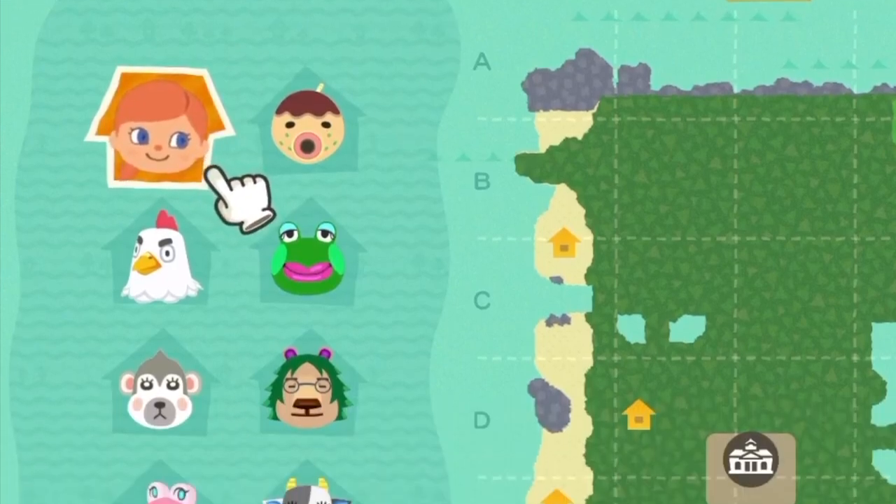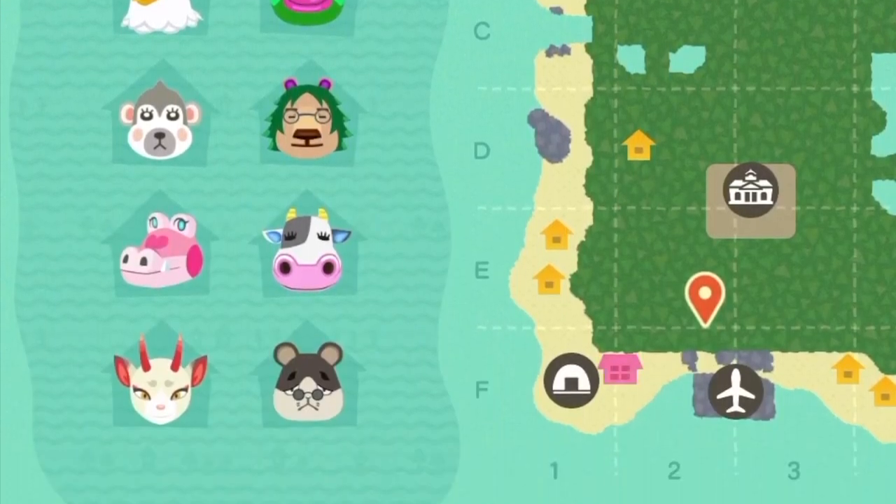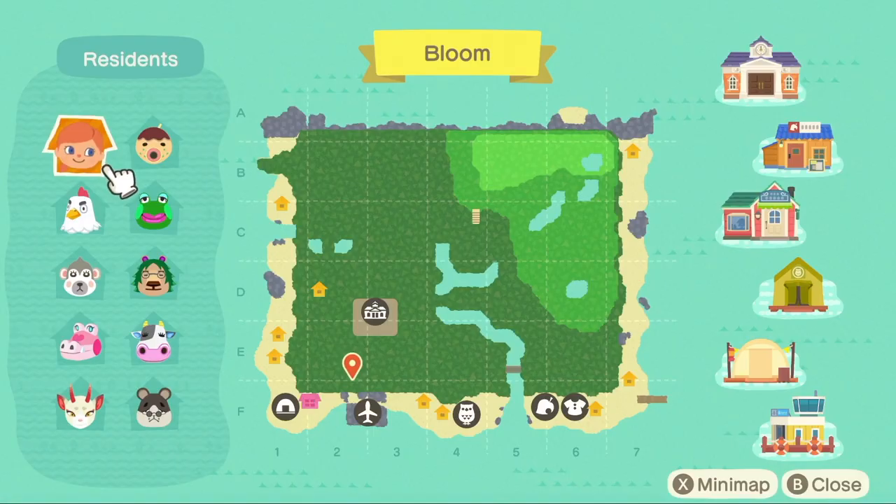All the current villagers are here at the moment. I'm only going to be keeping two of them — I'm keeping Shino and Gale, because they'll definitely be perfect for this island. If you know me, you know I love my alligator villagers, so I definitely have to keep Gale. She's pink and cute and she's going to fit right at home on island Bloom.